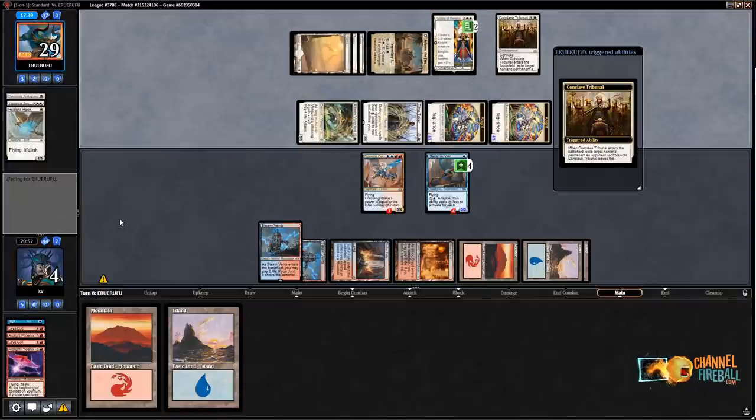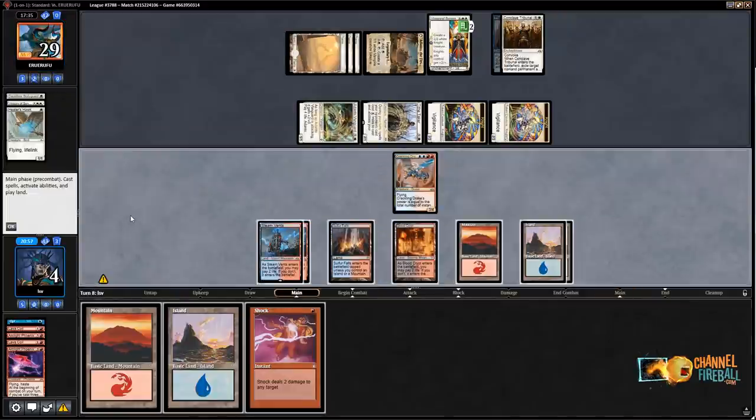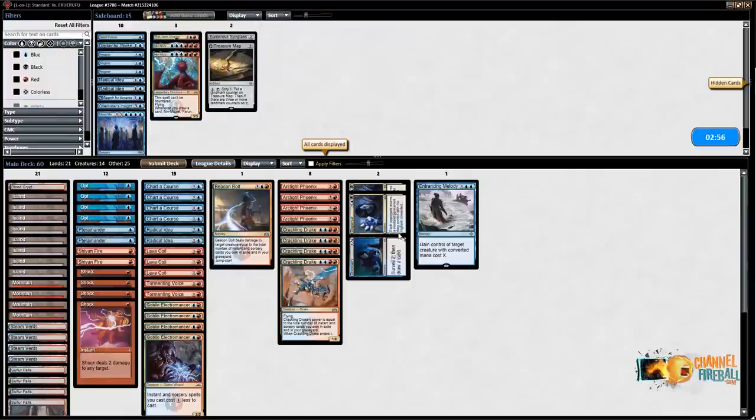Why didn't they do that first? They could have really gotten me there. I'm pretty dead now — Shock doesn't do the trick, I can Shock one thing and then die badly. I'll concede this game. That doesn't really make me want to change how I board — yes, in a game where I'm that flooded Mass Manipulation would be good, but that's just not the standard game.